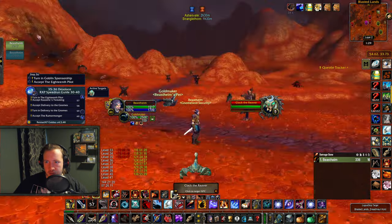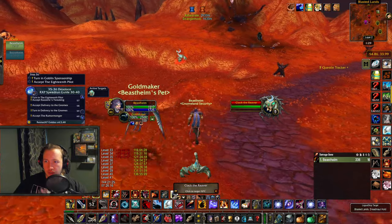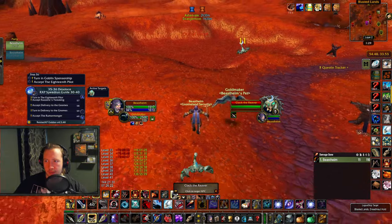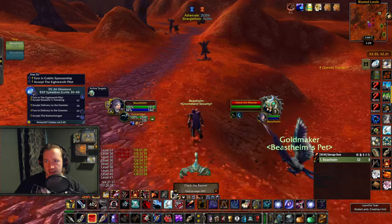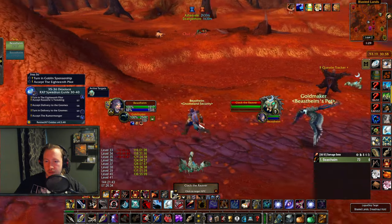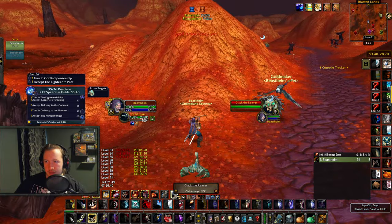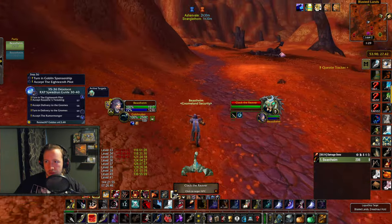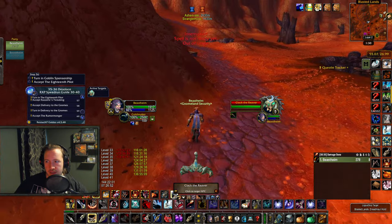Here I have Clack the Reaver patrolling towards me in a pretty good position. What I can do is just do a shot on him, try not to get any other mobs, and start pulling him back towards the guards. Just keep him leashed all the time — you can even send in your pet to extend the leash timer, because that way the leash will juggle between you and your pet. On the way back just be careful about not pulling any mobs, keep running along the path, and keep him leashed as much as you can.